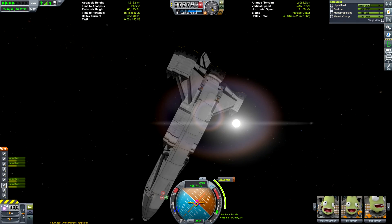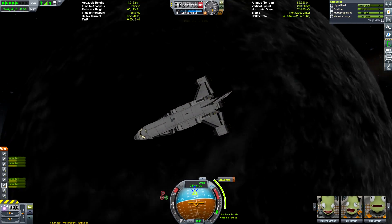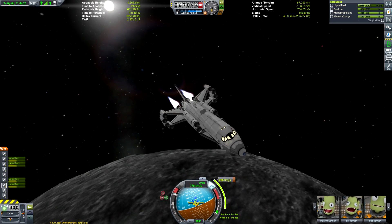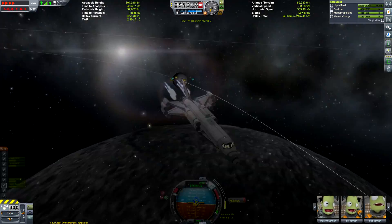Here we are arriving at the Mun, pointing ourselves retrograde of course, setting up a maneuver node just to give us an idea of how long the burn would be — just over two minutes, which isn't that long. Our orbit is quite high because our periapsis over the moon was quite high, so we want our orbit to be a little bit lower. We're going to lower our periapsis so we can swoop down and then burn at periapsis to bring our apoapsis down.